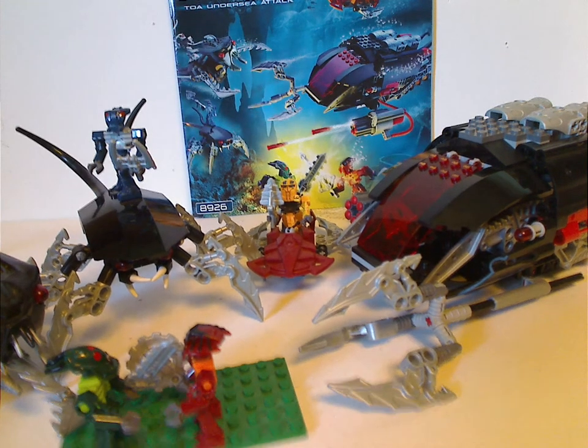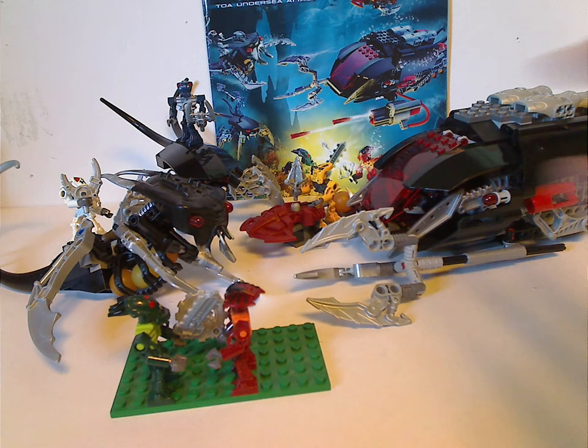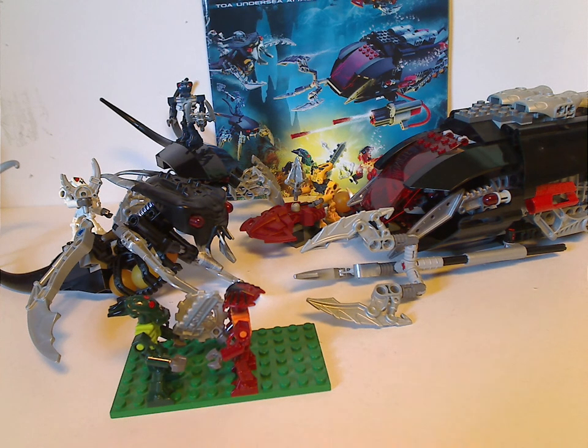For the final verdict, this is a pretty good set for its price. You get about three of each side — three Toa Mahri and three Barraki — plus four builds altogether. Even though the builds may not be the greatest, you do also get two different Rahis, which is pretty cool. The minifigs may not be as accurate, but at least they tried.